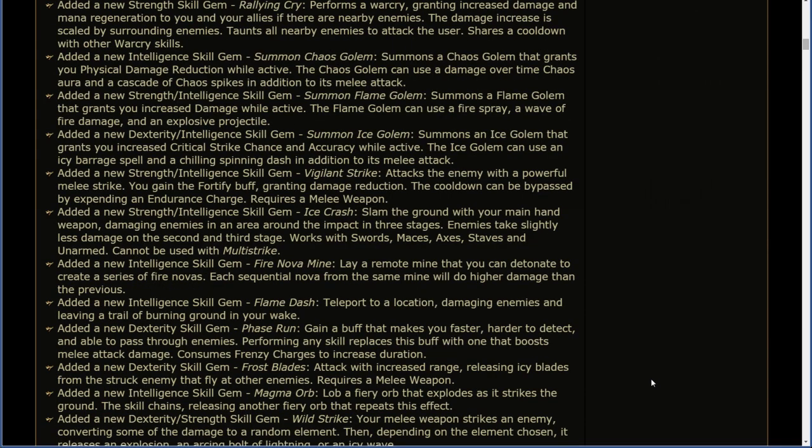Added a new strength/intelligence skill gem: Vigilant Strike. Attacks the enemy with a powerful melee strike. You gain the Fortify buff, granting damage reduction. The cooldown can be bypassed by expending an endurance charge. Requires a melee weapon.